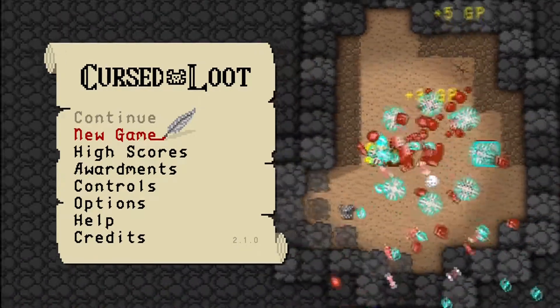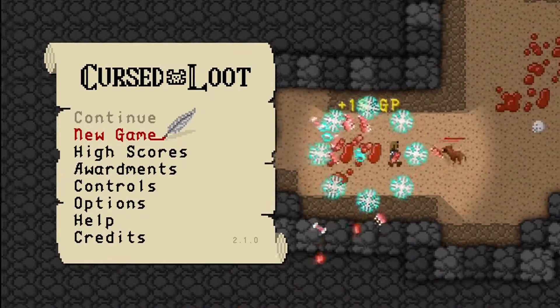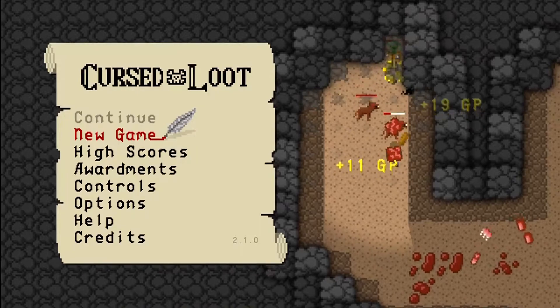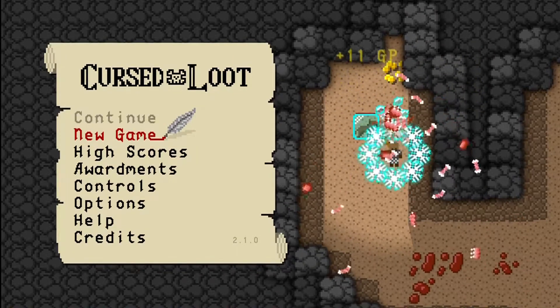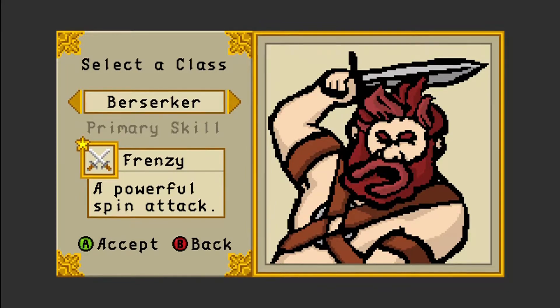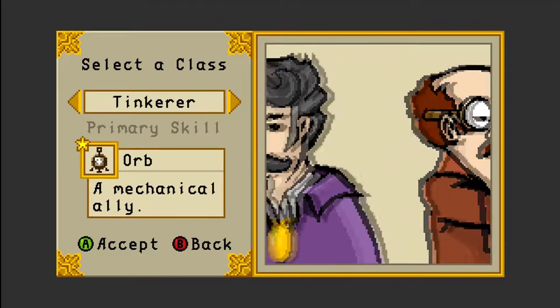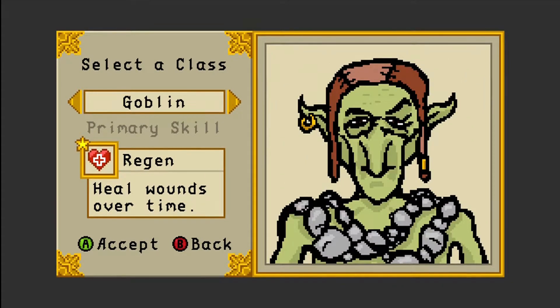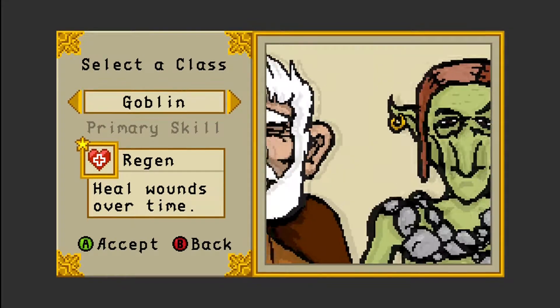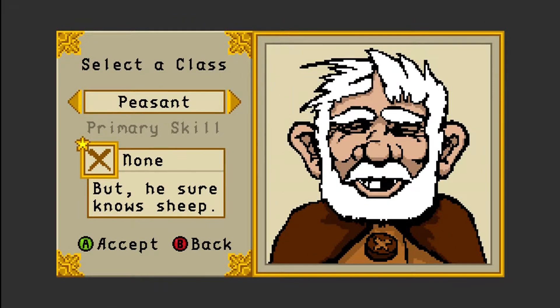Hello, welcome back to Let's Play Cursed Loot. So the Gambler had a fairly decent run, but he didn't make it as far as our previous record, sadly. Let's try someone different this time. We've had the Berserker, I tried the Sharmanoff camera and found him quite difficult, the Tinkerer was tough, the Gambler was alright. I know he tried the Goblin and not had much luck, but I'd never tried the Peasant.